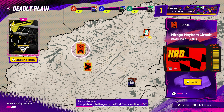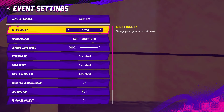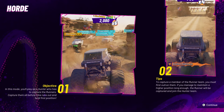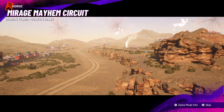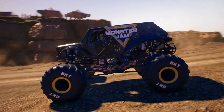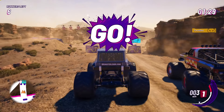Let's try a different mode — figure eight racing, horde, mirage mayhem circuit, and Deadly Plane. Let's try Mirage Mayhem on normal difficulty. In this mode, you play as a hunter who has to capture the runners. Capture them all before time runs out and hold first position. To capture a runner, you must first outrun them — if you maintain a higher position long enough, the runner gets captured and joins the hunter team. There's another hunter here with me: the Excalibur, such a cool truck.